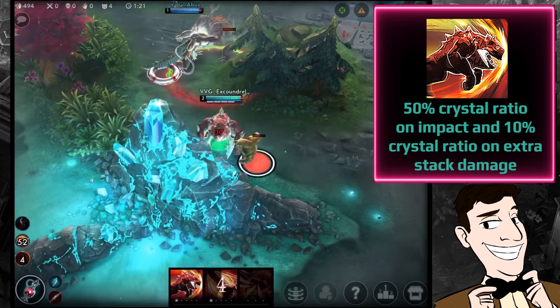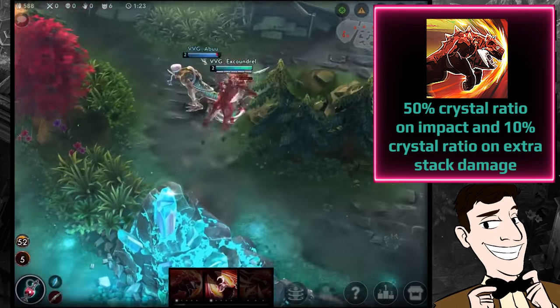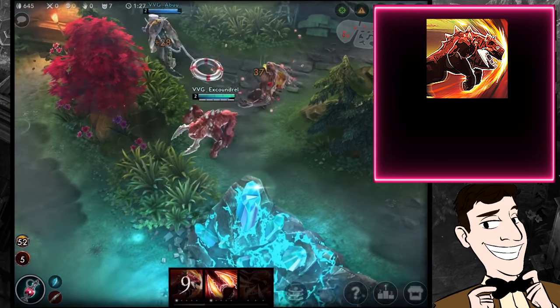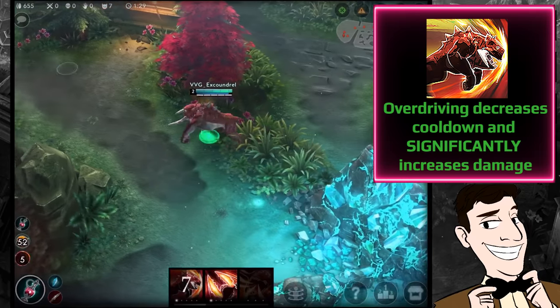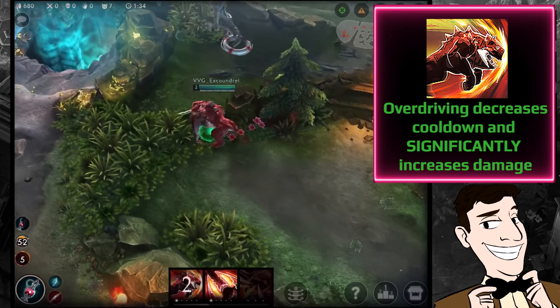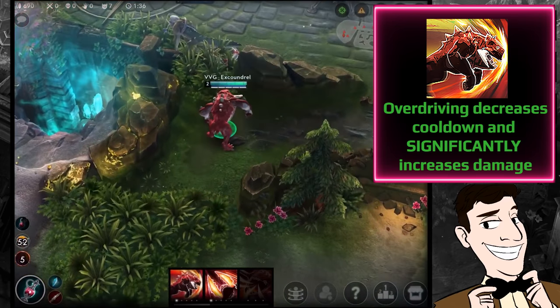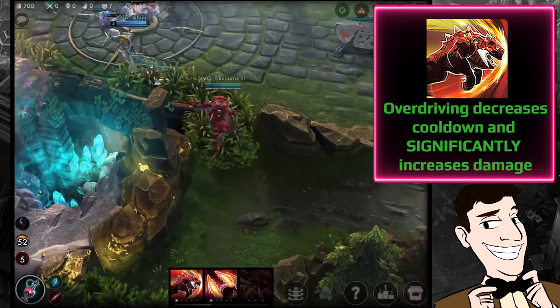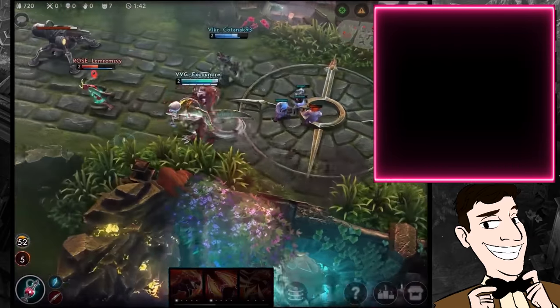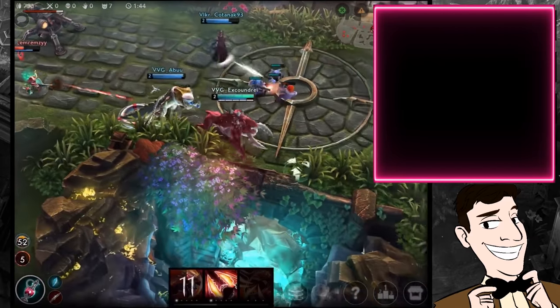The A ability has only a crystal power ratio: 50% on the initial impact and 10% on the extra stack damage, meaning that with five stacks and the ability overdriven it does a lot of damage. Overdriving it significantly increases the damage and slightly reduces the cooldown, so I would 100% recommend overdriving this if you're going the CP Grumpjaw build.